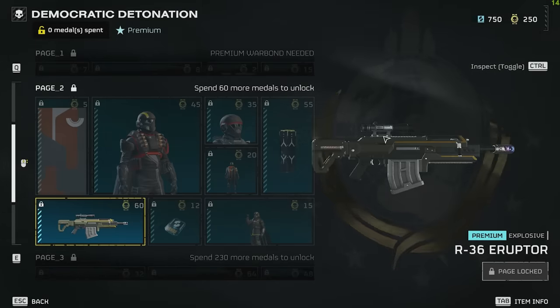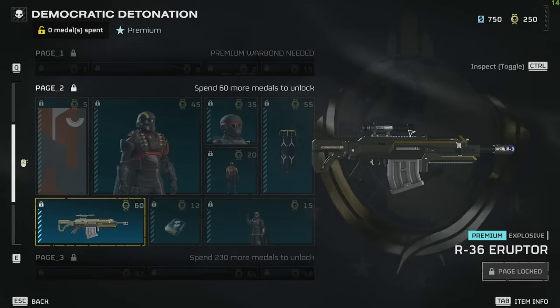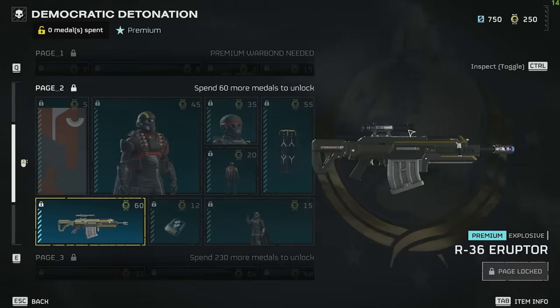If you're running the Eruptor, I would really recommend running a support weapon with it, just because it's an exploding sniper — you can't really shoot stuff when they're rushing at you. If your sidearm is the grenade pistol as well, you've kind of just screwed yourself. Try and run at least a sidearm that you can use, or run a support weapon with this thing.